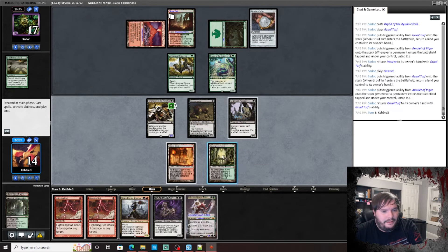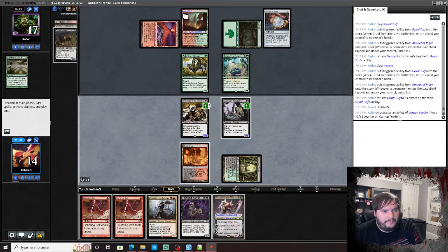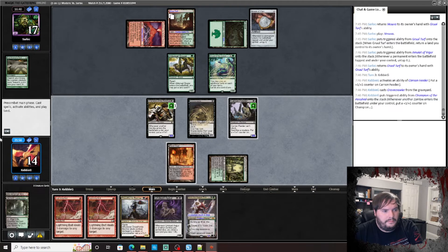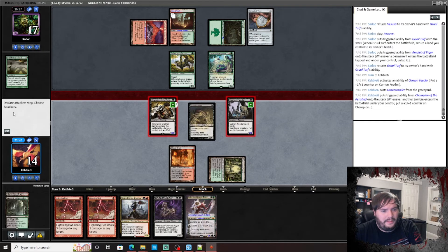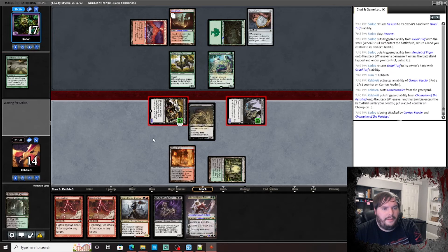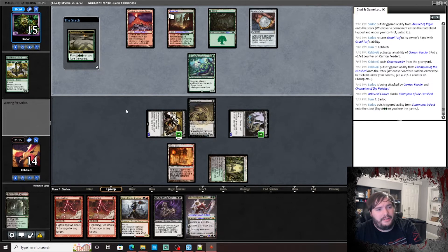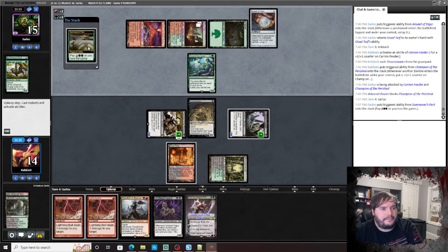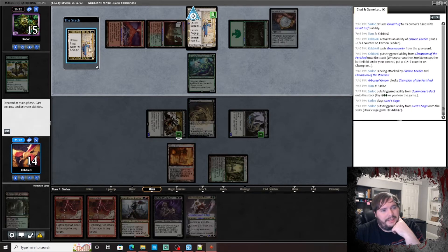Grist — sack that. Go to combat, attack. Pass. At any point I could sack him and play him again, but he's gonna be tapping out for the Summoner's Pact. If he doesn't do anything important I might just sack him, but otherwise whatever.